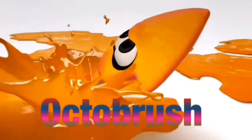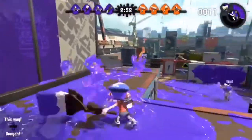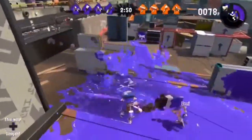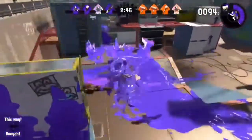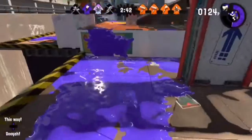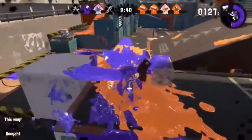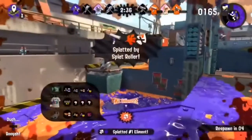At the number three spot we have the Aqua Brush — sorry if I pronounced it wrong. The reason I put the Aqua Brush in the number three spot is because it's just like the rollers, but it has a grenade that works well too. It also has a special ability: a jet pack.